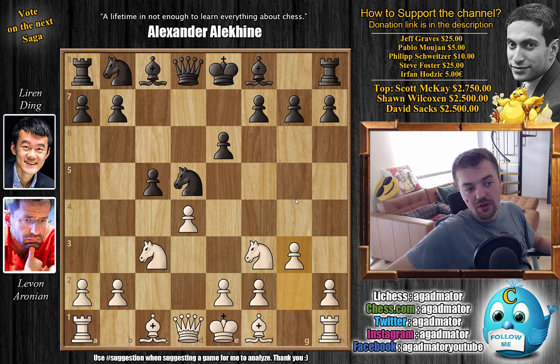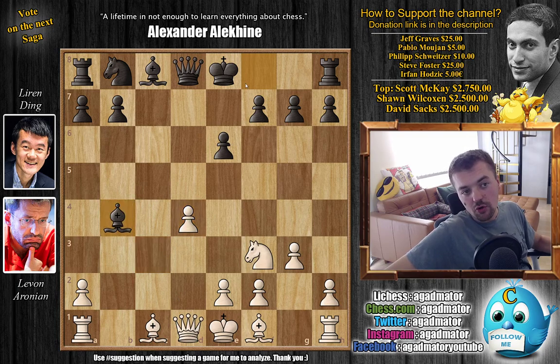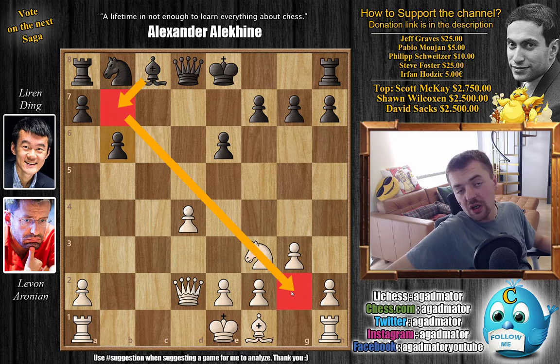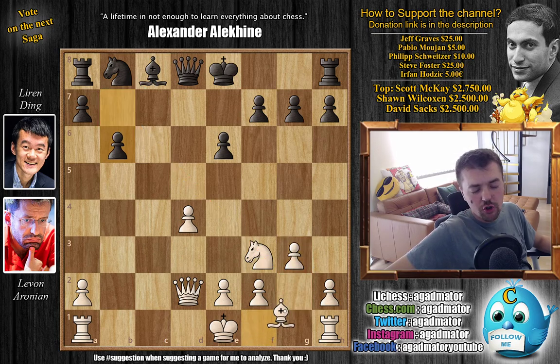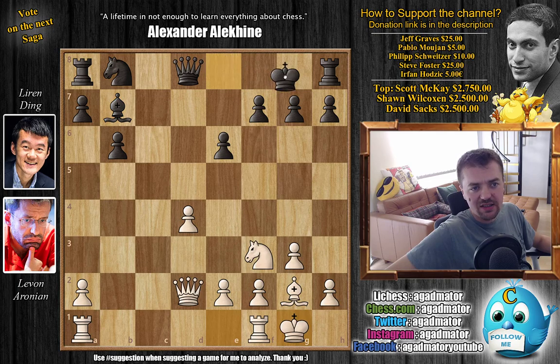Ding uses this opportunity to pretty much trade everything. We have Nc3, Bishop captures, C captures on d4, C captures on d4. And now Bb4 check, going for more trades so he can just castle to safety with Bishop to d2. Bishop captures with Queen captures. And now b6, preparing to fianchetto the light square bishop, to counter White's light square bishop with Bishop to g2 by Levon. And now Bishop to b7. Both players castle.